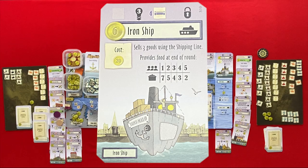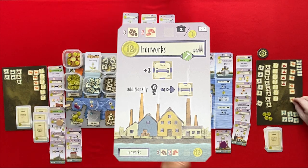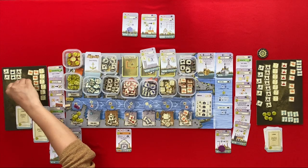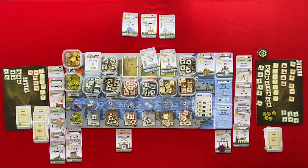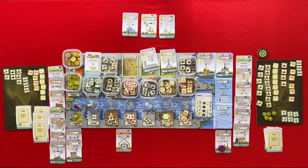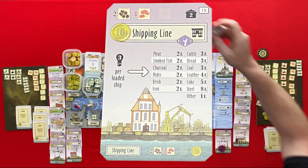Back to me — I go first. A wood and a cattle. I'm going to your iron works — I give you one money and get three iron. We need to start building our ship. A fish and a clay. At this stage the construction materials are less useful. I'll take the money and use it straight away to buy the shipping line, which costs 10.